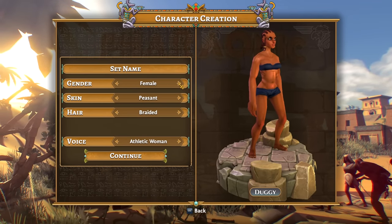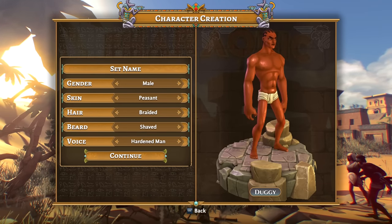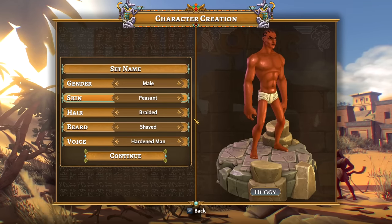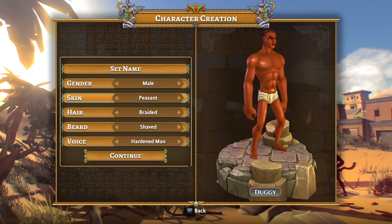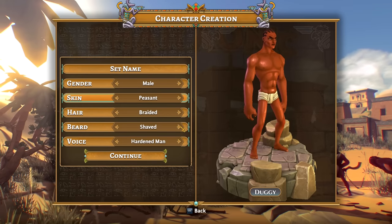We can be male or we can be female, whichever you would prefer. I'm going to go with a dude for right now. Bunch of hairstyles that we can have. I'm going to go with the cornrows because I think deep down I just wish that I could have cornrows. Hair's too thin, can't do it. It won't hold the braids properly, so I just gave up on it.